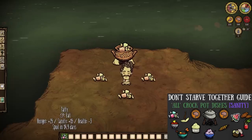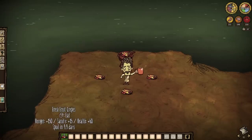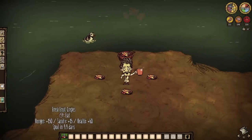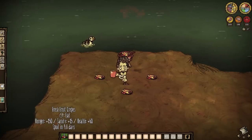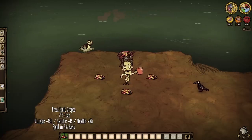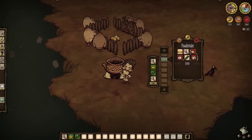The easiest of them all is likely Taffy — simply throw in four honey for 25 hunger, 15 sanity, and minus 3 health. A sticky snack turned into a sanity superfood. Warly players can shoot for the moon with Fresh Fruit Crepes by tossing together two fruit, one honey, and one butter: 150 hunger, 15 sanity, and 60 health.